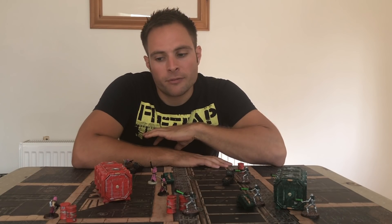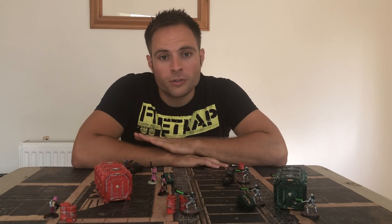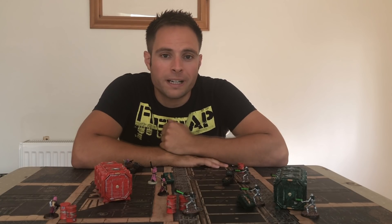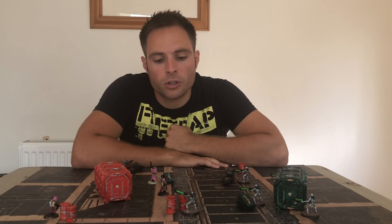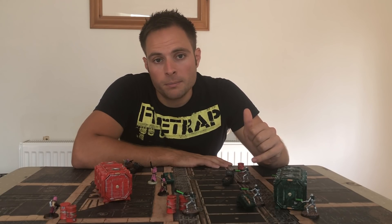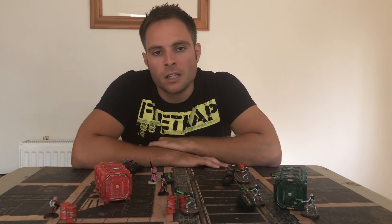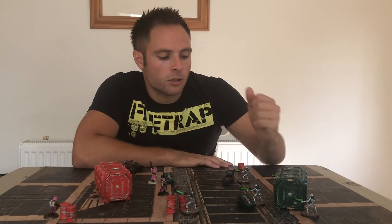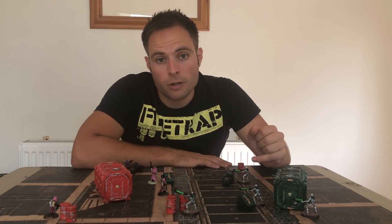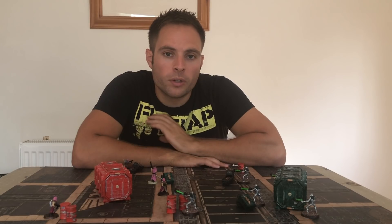Once the ready models are done, you move on to normal models. With shooting, you need to roll to hit. Check your weapon and how many dice you use. For instance, a Rapid Fire 1 gun — because it's Rapid Fire, if you're within half range you roll double the dice, so two dice. You then check the Ballistic Skill on the data sheet. The Necron Warrior's Ballistic Skill is 3+, so I need to roll two threes to hit.